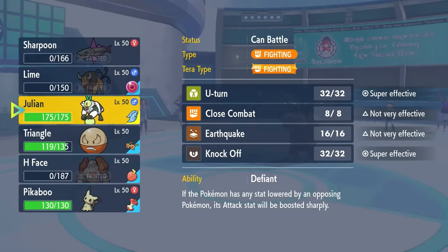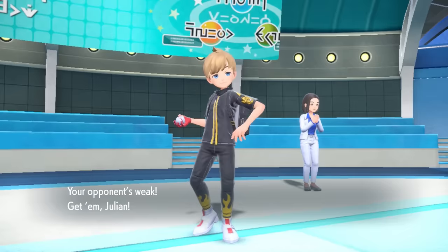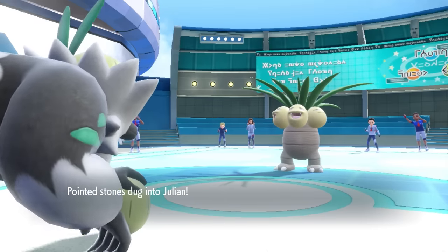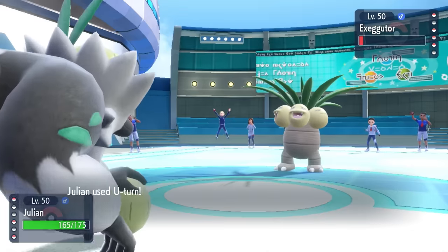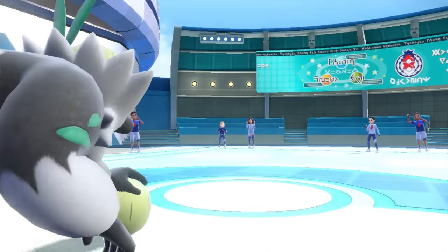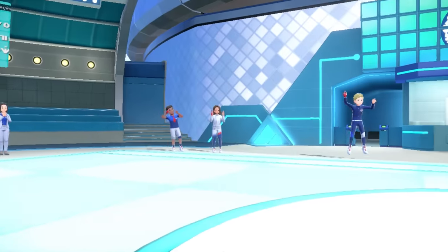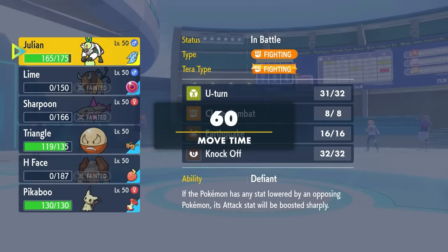We have an extremely close match at this point, and we've got to see what we can do with resources left. I decide to bring back in Passimian — I can outspeed and go for U-Turn, which definitely knocks out Exeggutor. It's good to tuck Passimian back in the bag and save it for later. With the Choice Scarf it's going to be pretty useful, and I also have Earthquake for Raging Bolt. I decide to go into Mimikyu.